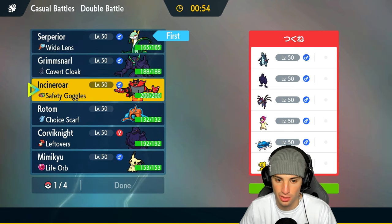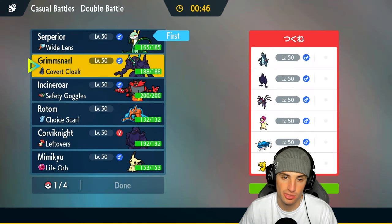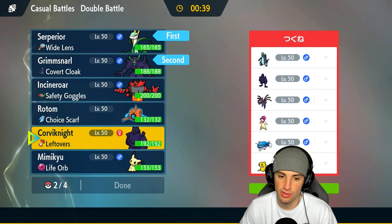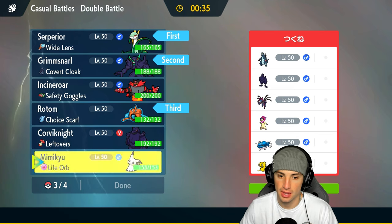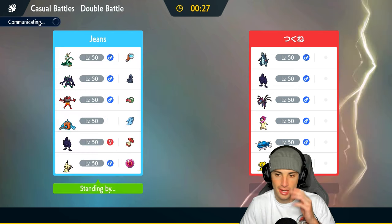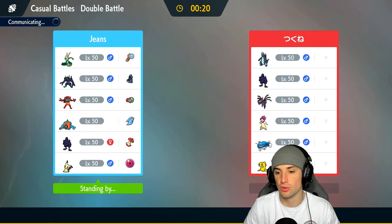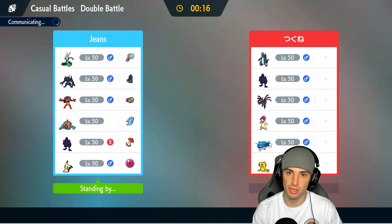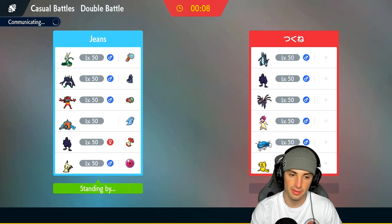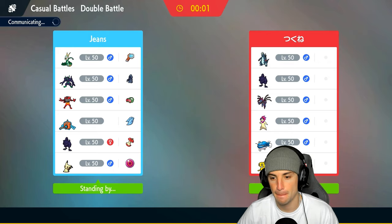I definitely want to lead Serperior but I also want Grimmsnarl — Scary Face, Fake Tears, Spirit Break, Parting Shot are all good here. Serperior's typing is meh but the Tera typing will work wonders. My whole concern is they'll go Dondozo and Tatsugiri, so I want to get Serperior to at least plus four before Dondozo hits the field.